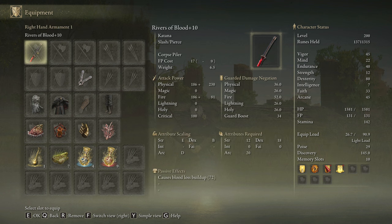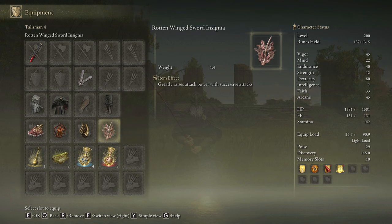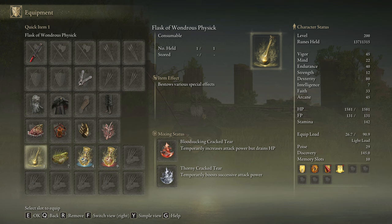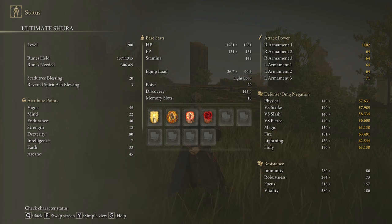The most effective talismans for this build are the Shard of Alexander, the Lord of Blood's Exultation, Millicent's Prosthesis, and the Rotten Winged Sword Insignia. In our Flask of Wondrous Physick, we are going to use the Bloodsucking Cracked Tear and the Thorny Cracked Tear, but you can also use the Flame-Shrouding Cracked Tear as a great alternative. And just like the Double Slash Ash of War, Corpse Piler devours stamina, so be sure to craft some Pickled Turtle Necks to boost your stamina regeneration speed. To get the max performance, we are going to use 45 on Vigor, 22 on Mind, 40 on Endurance, 80 on Dexterity, 33 on Faith, and 45 on Arcane. Golden Vow and Howl of Shabriri are going to be our main buffs, but you can also use Flame Grant Me Strength as a decent alternative. And to proc bleed faster, we are going to use the Swarm of Flies — with 45 on Arcane it's going to proc bleed extremely fast. Scadutree Blessing on level 20 to deal the max amount of damage in the DLC.